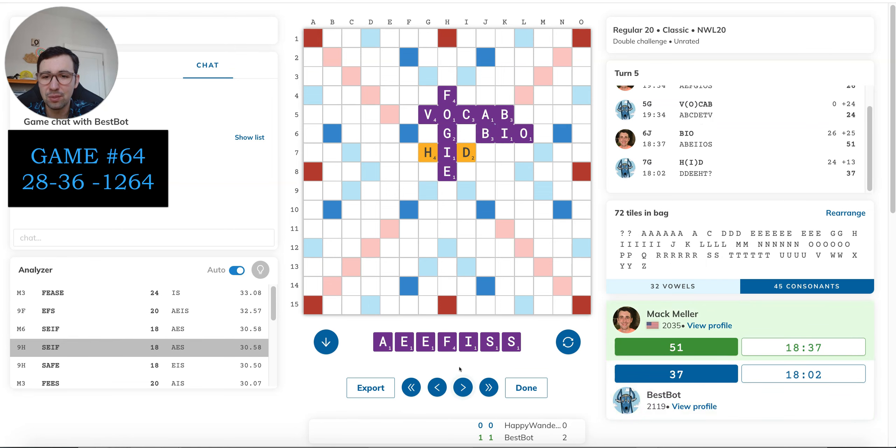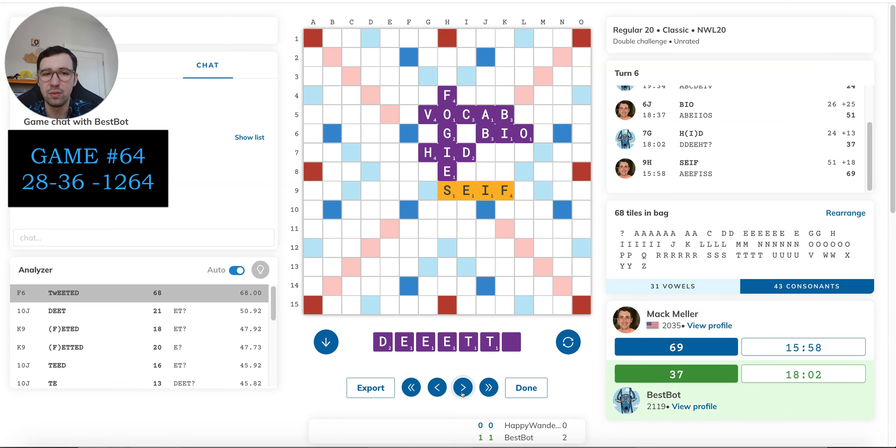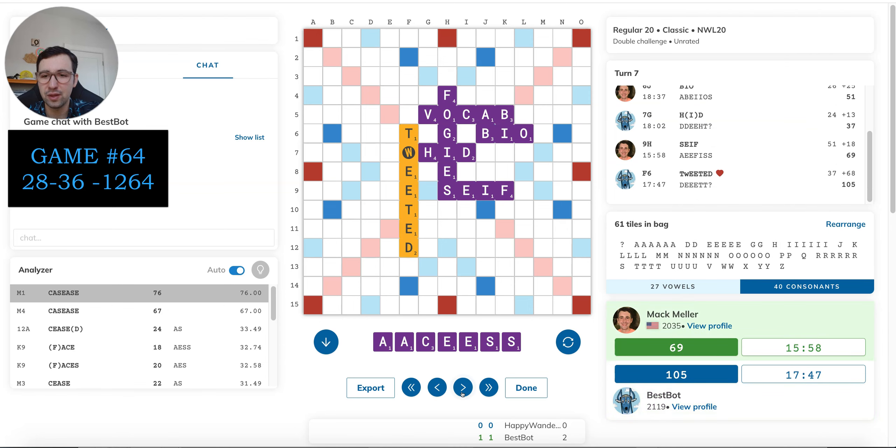Bio looks good — so yeah, hid did keep the blank. I didn't come up with fees here — just didn't generate that word on my rack for some reason. That's a better play. It does get rid of my E, and the E is nice for bingoing, but it's six more points and it doesn't give back all the counter play on the eight row. So yeah, that's definitely a better play. Not too worried about the counter, because he's not going to be able to put a high point tile on the double. It's six more points — that's a mistake for sure. I should have played fees.